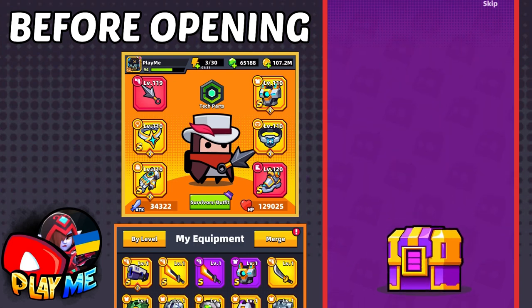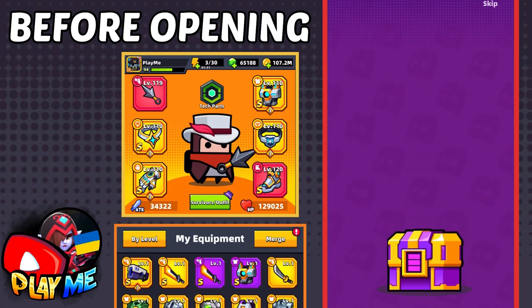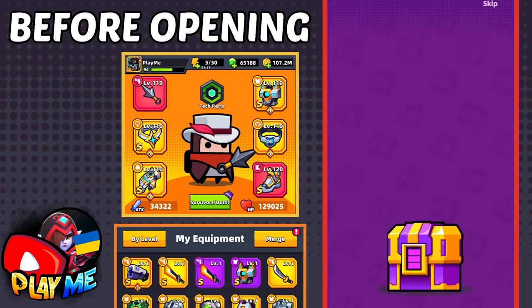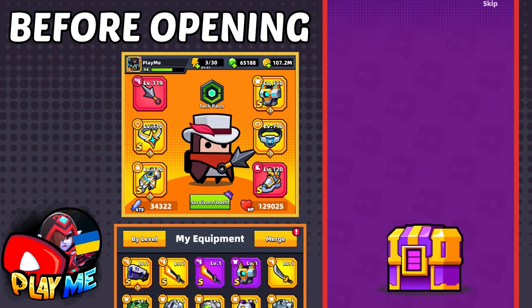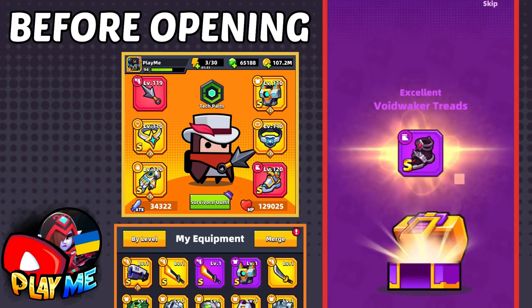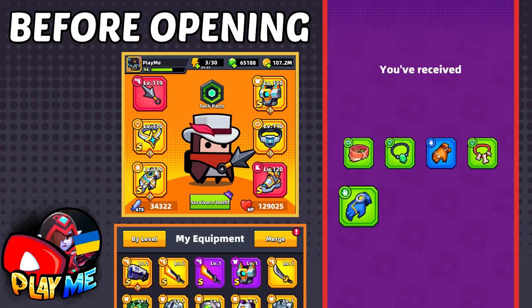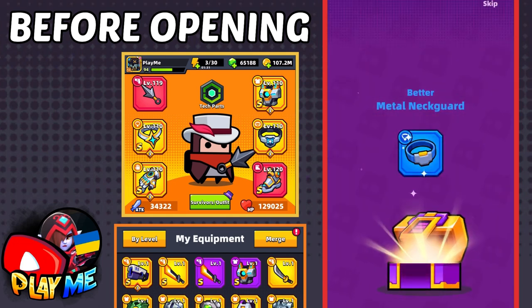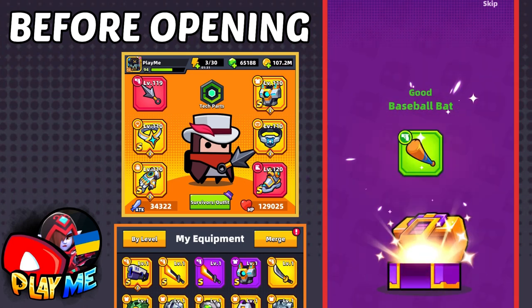By the way guys, write in the comments what the best equipment you've gotten from crates is — I always enjoy reading them! Another Threats piece, so now I can make them Epic. I'll need four more pieces of Threats to make them legendary. So far I've opened 150 chests and got two Threats pieces and the guaranteed Eternal Glows.